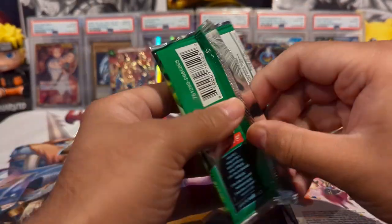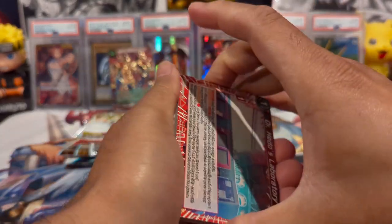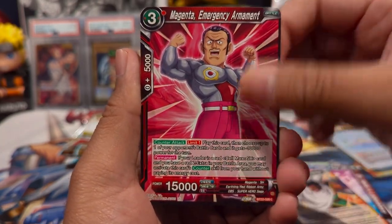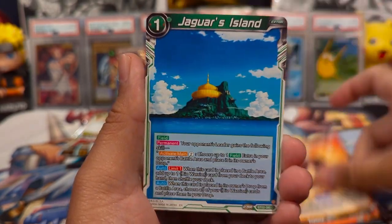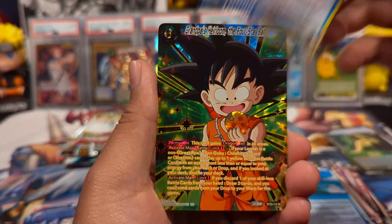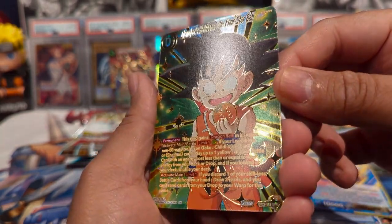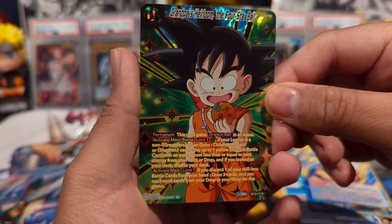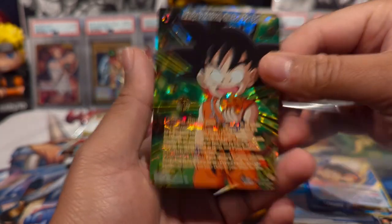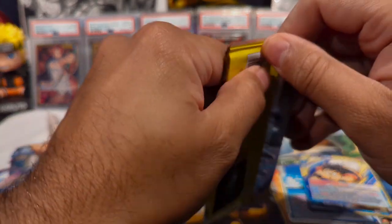Heading into Critical Blow. Let's see if we can pull that God Rare Gogeta. I've pulled literally every single Secret Rare in this particular set, so any Secret Rare would be just icing on the cake — kind of a complete set — but I really want to pull that God Rare. We have a Shenron Wish Dragon and Venku, and we have a hit — an SPR! I don't know if I have this SPR yet, but dang, that's nice: Grandpa's Heirloom, the four-star ball. That looks really dope in the foil. Two SPRs and an SR — not bad for nine packs so far. This will be our tenth pack.